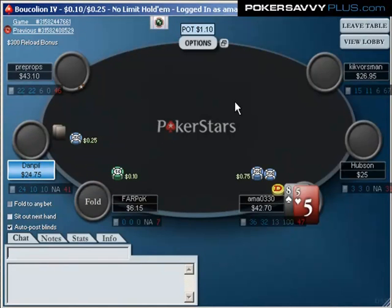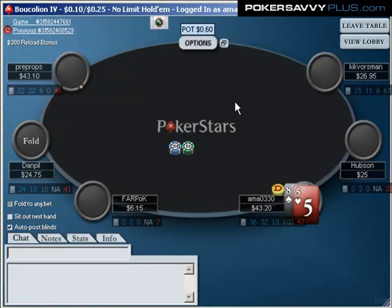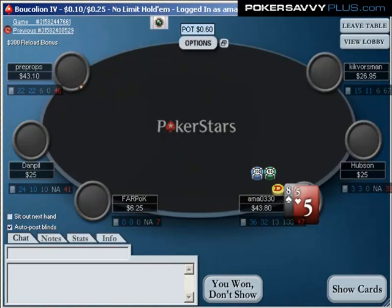It may seem almost useless to go over this hand, but I really want to drive home how powerful it is to blind steal against people who are non-observant in the small and big blind. If you look at my HUD stats for this table, I'm playing 36-32 over 47 hands. This guy Farpok has only $6, so he should be re-raising and committing himself with a very wide range because my button range is so weak. Dan Peel is 24-10, playing full stack, and he should be putting pressure on me because I'm so wide from the button.